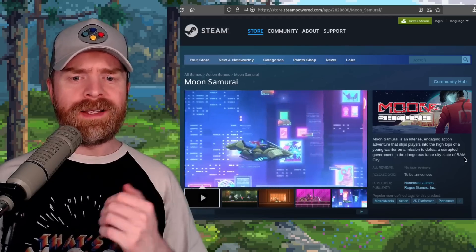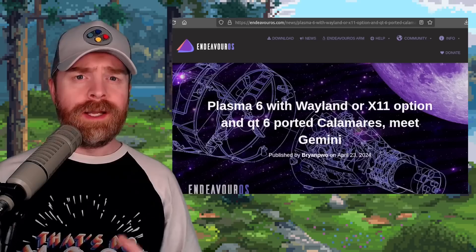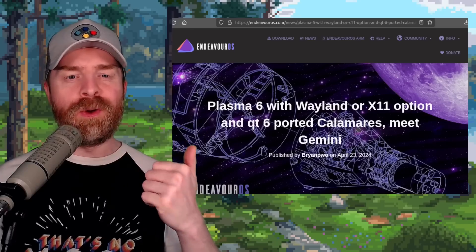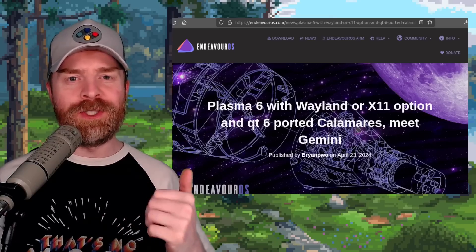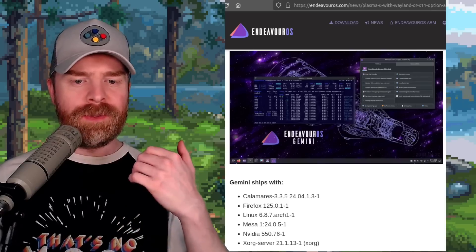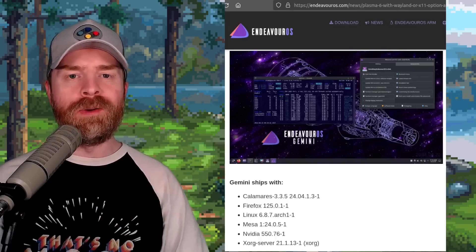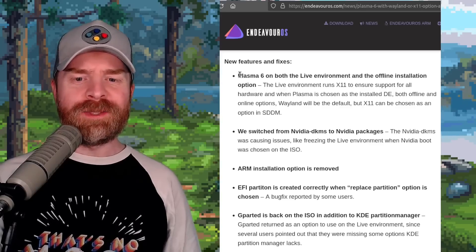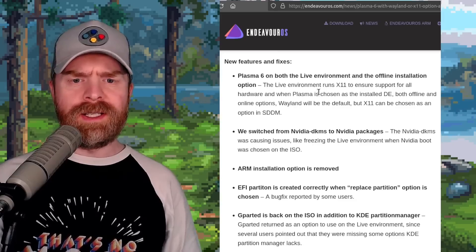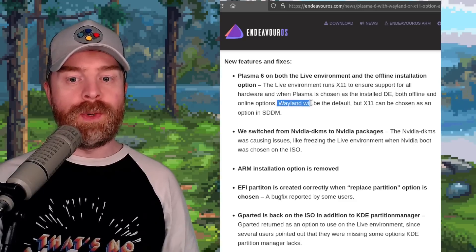I don't normally back Kickstarters, but this one I may, or I may just wait for it to release on Steam. Next up, we're talking about some Linux stuff. One of my favorite Linux distributions, EndeavourOS, just got a brand new update called Gemini. EndeavourOS is a rolling release, but Gemini ships with Linux kernel 6.8.7 and MESA 24.0. It also features KDE Plasma 6 for both the live environment and offline installation. Interestingly, the live environment runs X11, and when Plasma is chosen it defaults to Wayland.